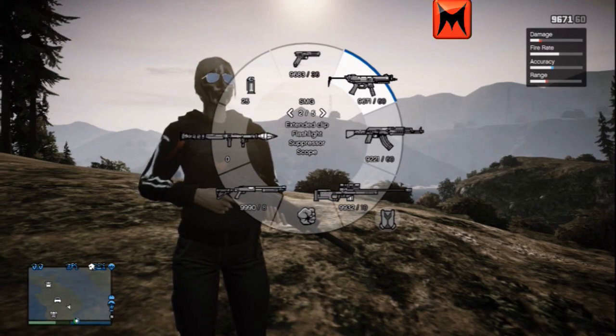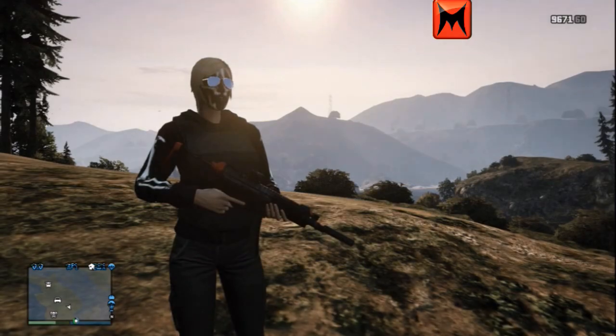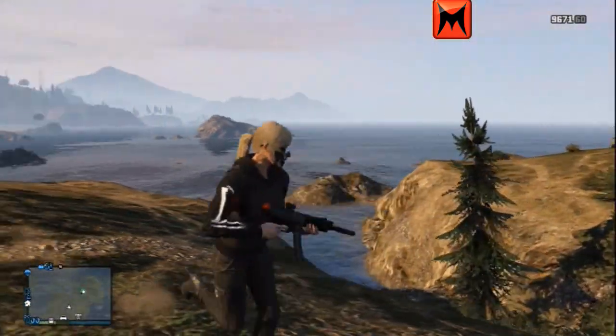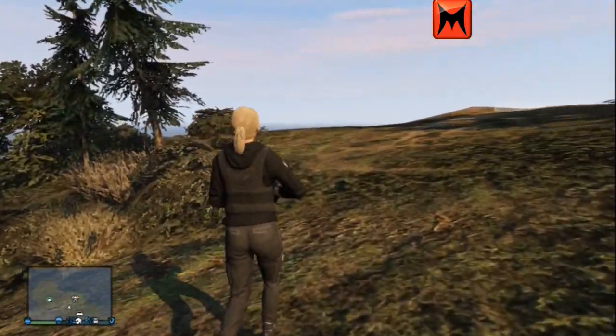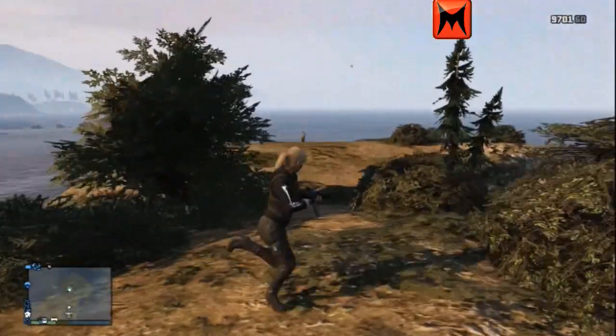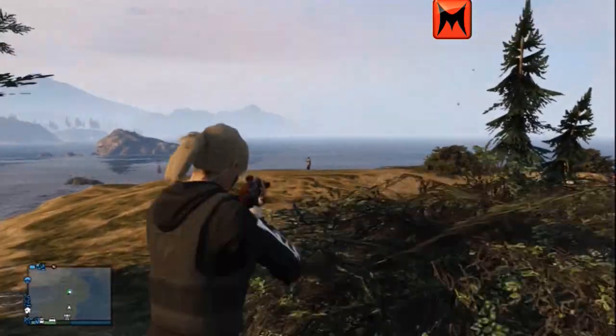Damage - because I've got the suppressor on it and I'm using it as a secret service weapon - is going to be a bit lower. It's normally a bit higher, but it's around about the same with the suppressor on it as the Uzi. The range is slightly increased compared to the Uzi, and the fire rate goes down because this gun trades fire rate for range and accuracy.